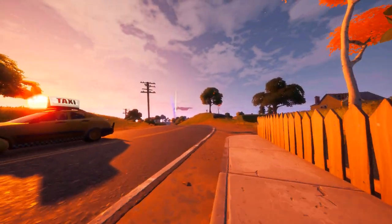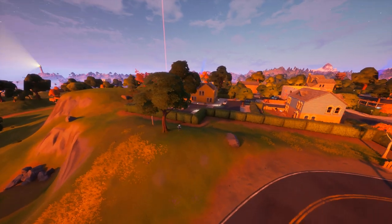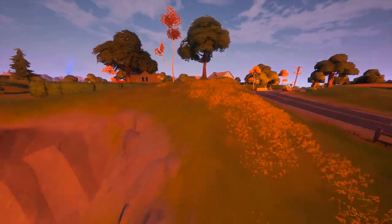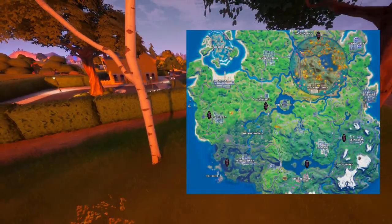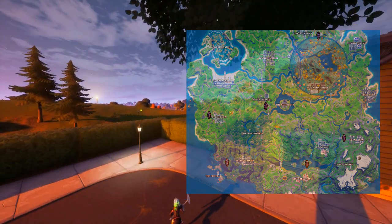The first thing to know is that there are six possible locations for the gorger to spawn. The first one is right next to this tree, right outside of Holly Hedges. There are six possible locations, but there can only be three gorgers per match. Here is the map so you can see where they can spawn, but I will show you exactly where they can appear each game.